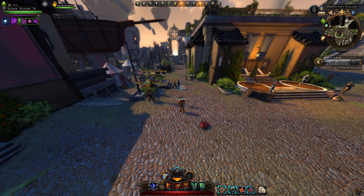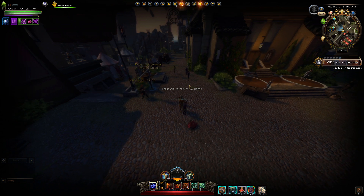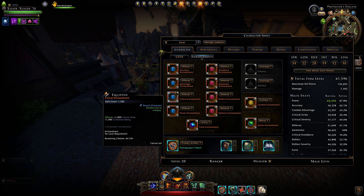The big one is the enchantment rework. If you log on to preview or whenever you get into mod 22, you will notice that you will have email. Before that you will get pop-ups that you have gotten new enchantments. If you go to your character sheet you can see that now you have two tabs: gear and enhancements, and you will get a whole bunch of new enchantments.